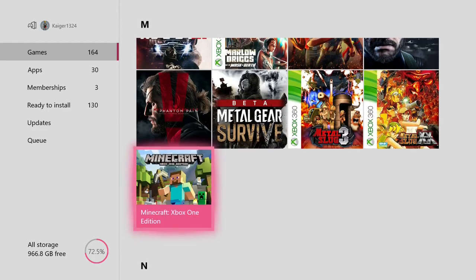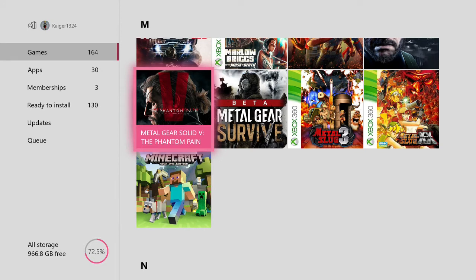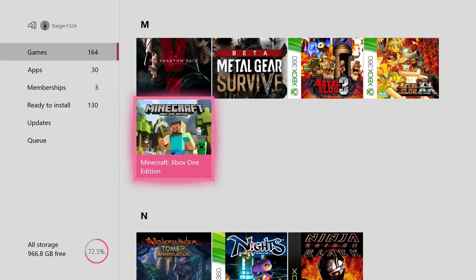Of course you've got to have Minecraft. They've just released the 4K Edition but I don't want to get it because I don't have a 4K TV or an Xbox One X to support it. Plus it's pixels and blocks — for a game like Metal Gear Solid 5 that's the sort of game worth getting on Xbox One X, but Minecraft definitely not.